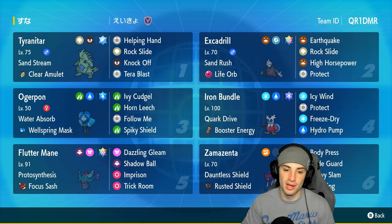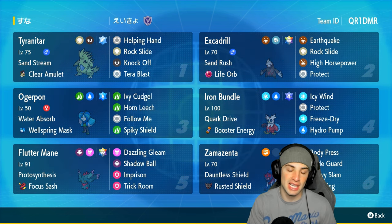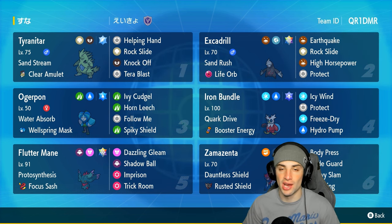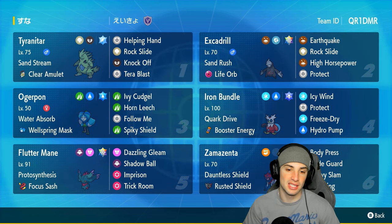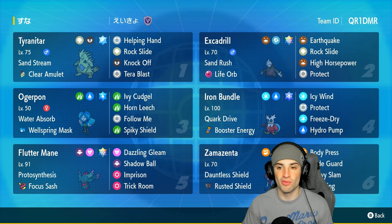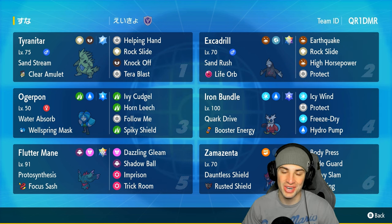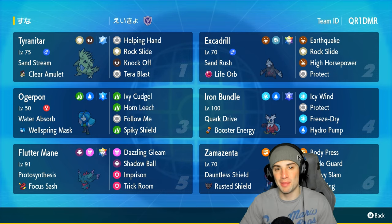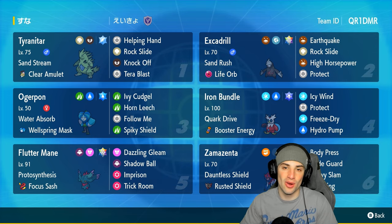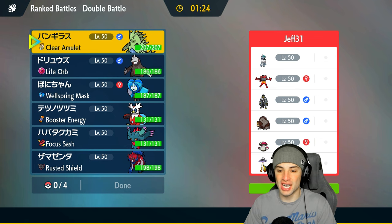Coaching to boost up our physical attackers. Our final three Pokemon on today's team features Flutter Mane, Iron Bundle, and Ogre Pon. Iron Bundle and Flutter Mane are great for the special attacking side. Flutter Mane can Imprison Trick Room, which is always good for countering trick room teams. Ogre Pon is here for big time physical attacking and to counter Kyogre teams. The rental code is at the top right hand corner.